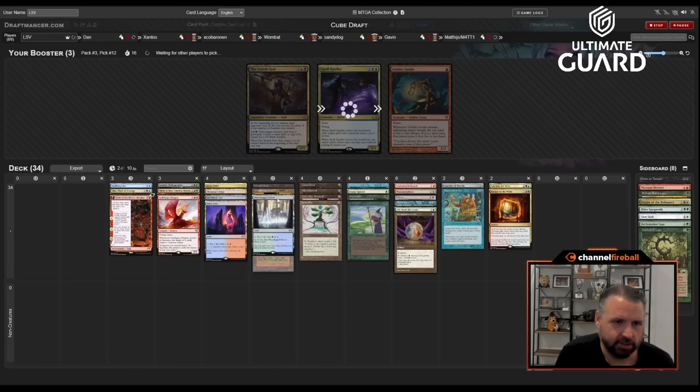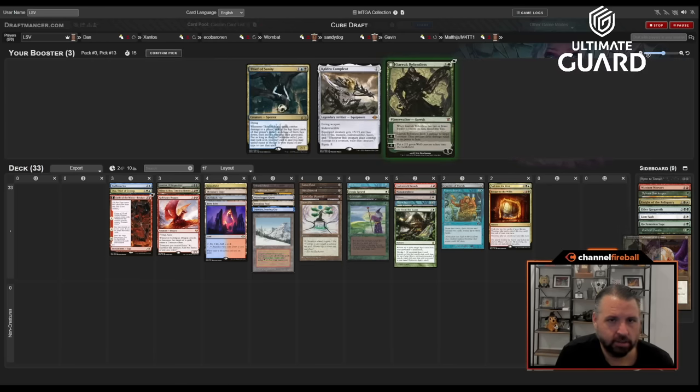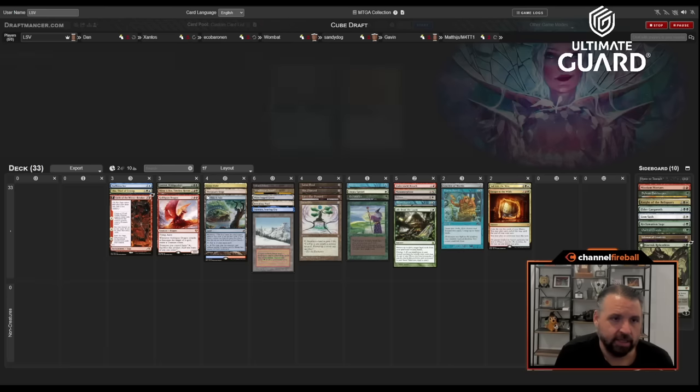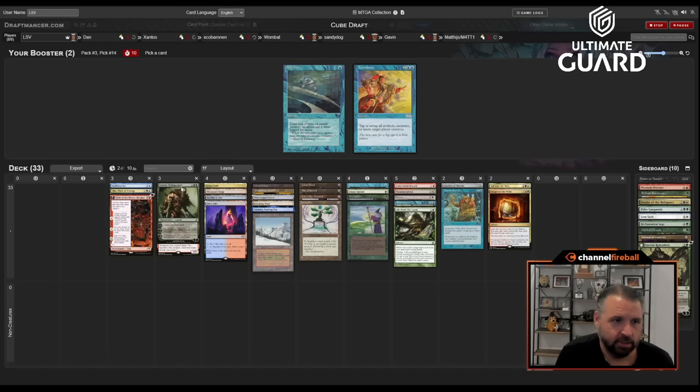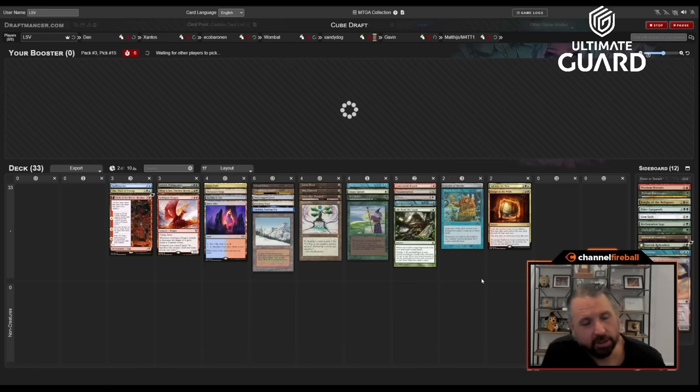I don't know that I will though, because now I'm at 16 lands which is certainly too low. I think I still want to play 18 because it makes Fast Bond, Exploration, and Loam all better. Maybe no Talisman. Garruk is fine. Maybe no Goldspan. This Garruk mainly untaps lands — none of the cantrips wheeled, and we're not a High Tide deck really.